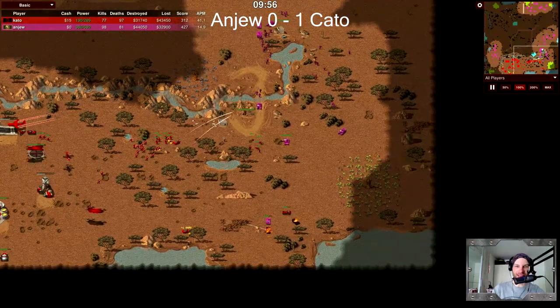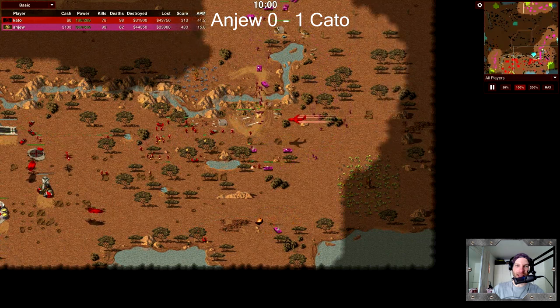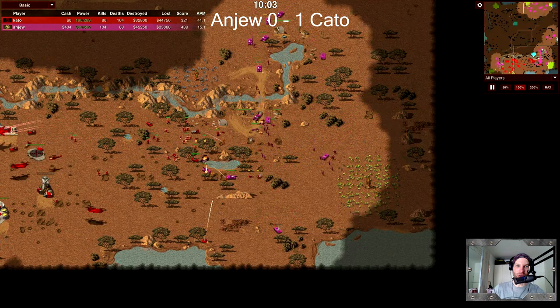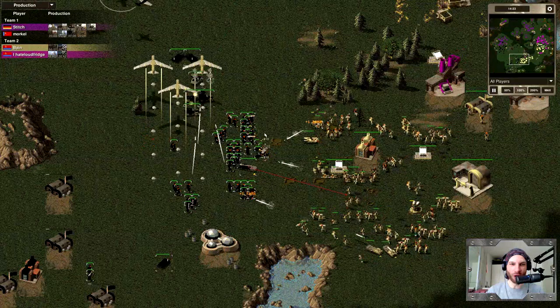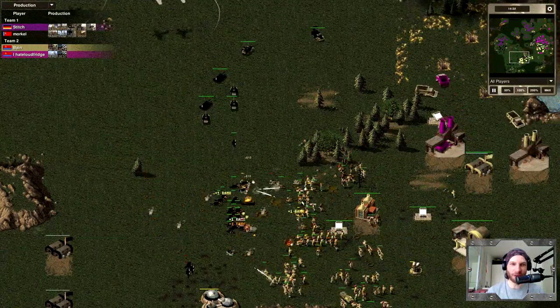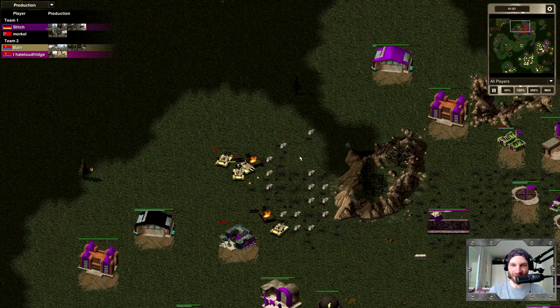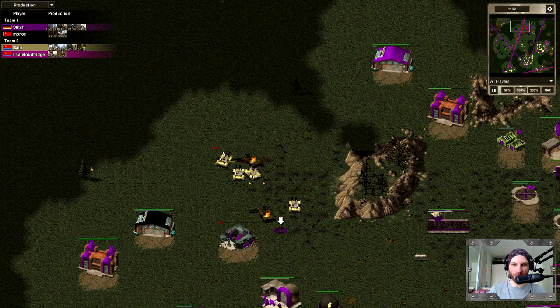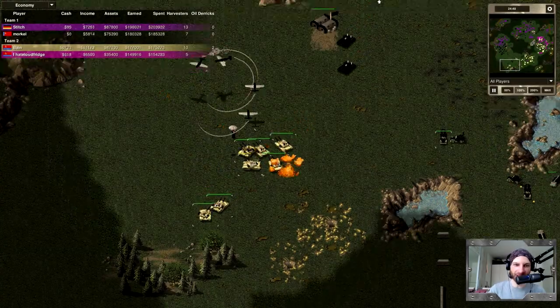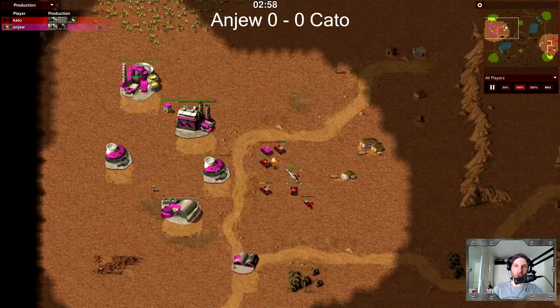If you are new to this project, let us set the stage before establishing Battlefield Control. OpenRA is a community-developed real-time strategy engine that upholds the legacy of legendary developer Westwood Studios by updating the gameplay of their greatest classic games whilst retaining the timeless graphic style, adding features from later CNC games while simultaneously giving the balance a complete overhaul to allow for more gameplay diversity and strategies in the process. It is and will always be 100% free-to-play, has no form of monetization, and is constantly improved upon by a team of restless developers sustained by nothing but coffee and ambition.